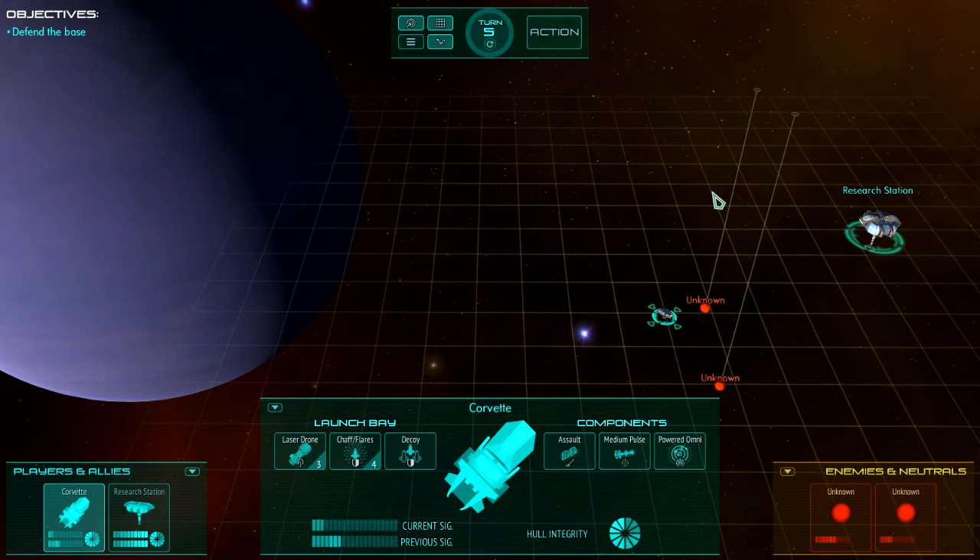Detection is driven by two things: how good your sensors are, and how much signature the target ship is producing. The more signature a ship produces, the easier it is for other ships to detect it. The stronger sensors you have, the easier it is for you to detect other ships. And it's exactly the same for your opponents — no cheating.